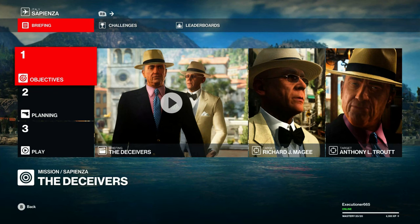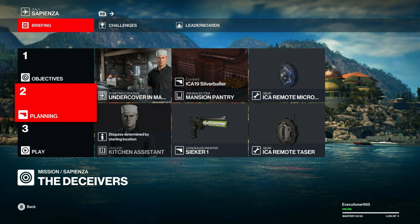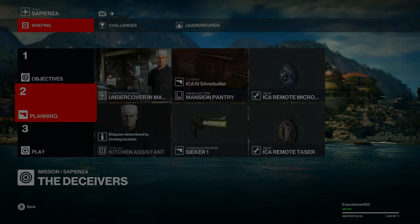To do the Congressman and Guru in one package, we have the Deceivers. We're going to start undercover in the Mansion Kitchen, smuggle in a Silver Baller, bring the Seeker 1, the ICA Remote Taser, and the ICA Remote Micro Taser.